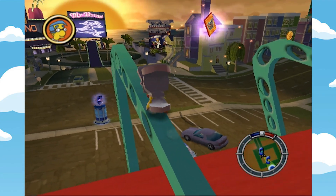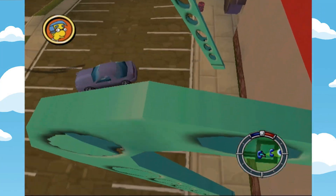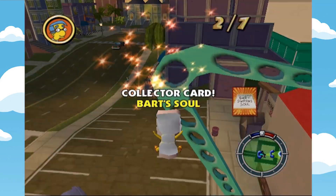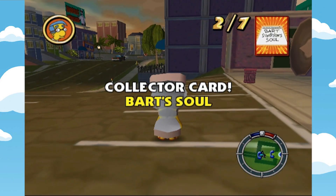Before we hit up the arcade, first hit up the Bowl-O-Rama to get this collector's card. Expertly jump without fail to get this collector's card — make sure to edit out that really embarrassing jump, please, thanks. Doing this will net you Bart's soul from the classic Bart Sells His Soul episode.